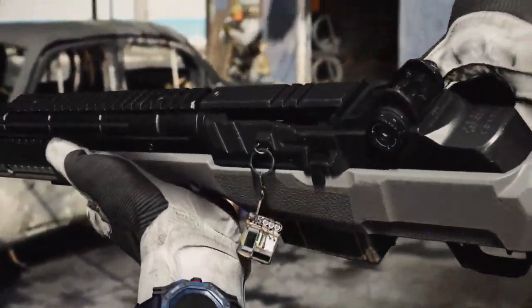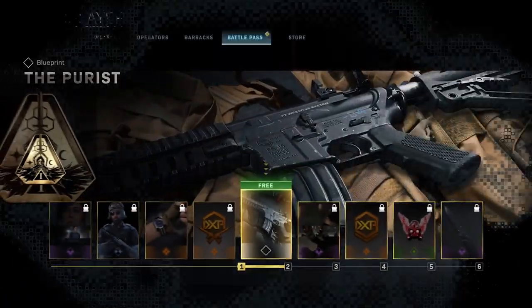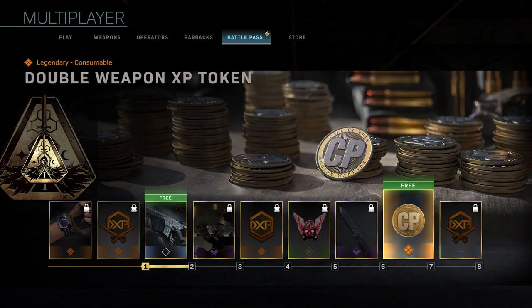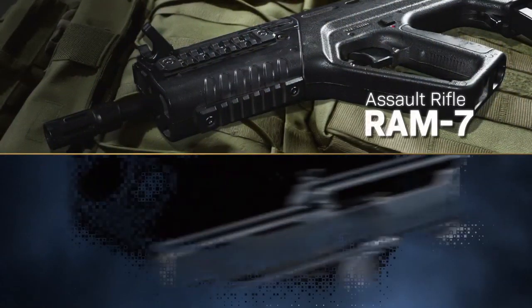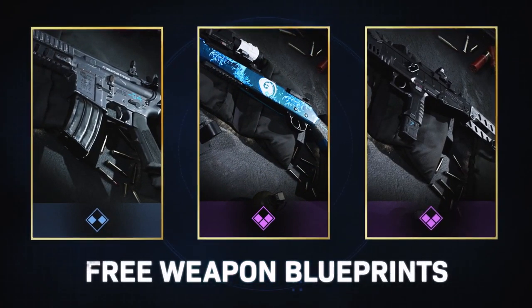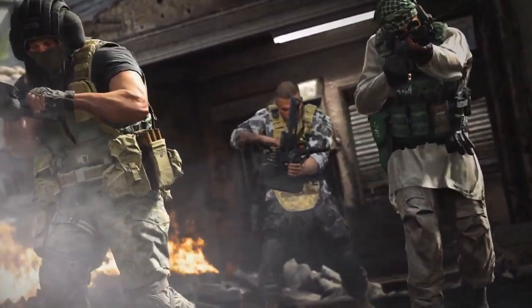Battle Pass is coming in hot with 100 tiers of content for you to earn and equip. 23 of those tiers are free to all players, which includes two brand new weapons. As you rise up the ranks, you'll unlock the Ram 7 Assault Rifle and Holder 26 LMG, plus COD points, and a ton of gear for you to personalize your Operator with. All for just playing the game.